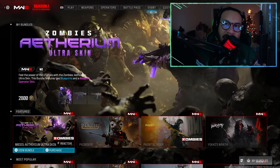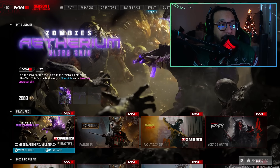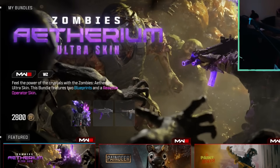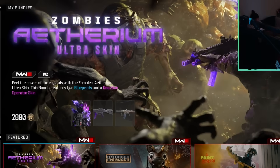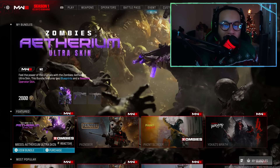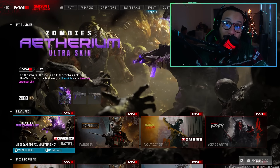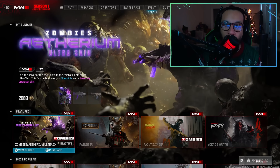Let's get into today's video. We got another Ultra skin here — this one has more of a Zombies kind of theme to it, with Zombies-related items within the bundle. The information says 'feel the power of the crystals' with the Zombies Aetherium Ultra skin. This bundle features two blueprints and a reactive operator skin. Once again with these exaggerated prices — 2800 COD points for this.